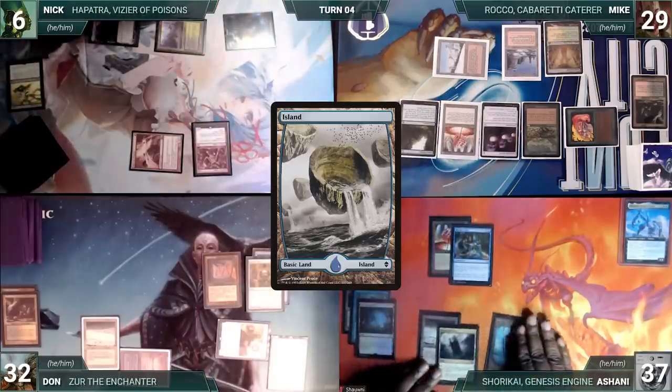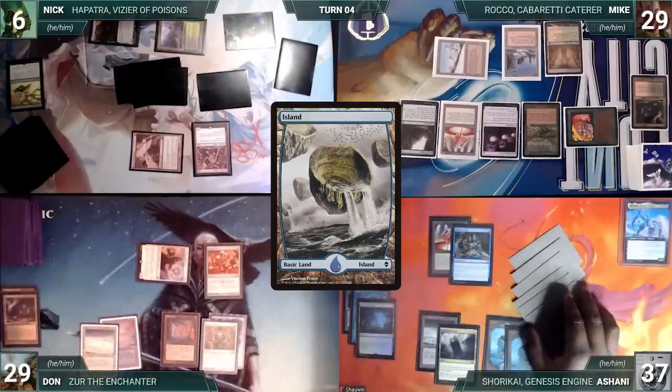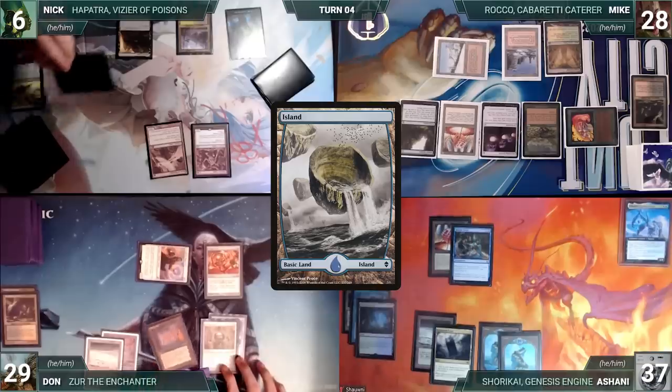The turn moves to Ashani. Ashani draws and plays an Island. He passes. During his upkeep, Dawn loses his Mana Crypt roll and takes three damage. He draws and moves to combat. He attacks Mike with Drannith Magistrate. Mike takes it and Dawn passes to Nick.